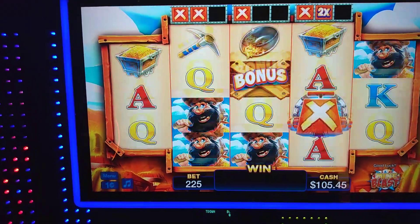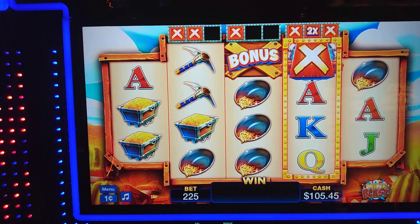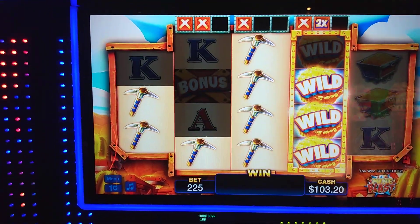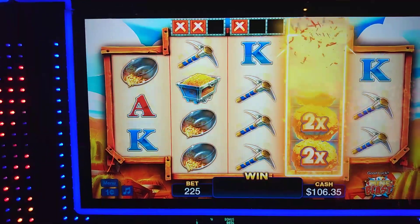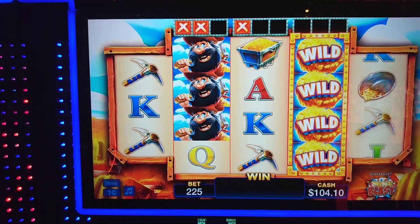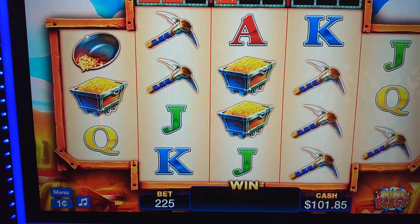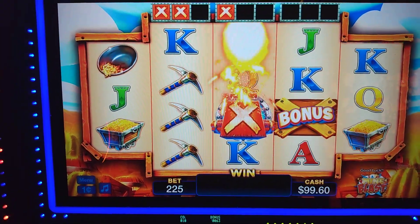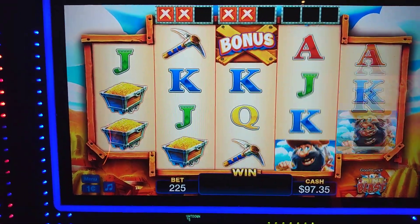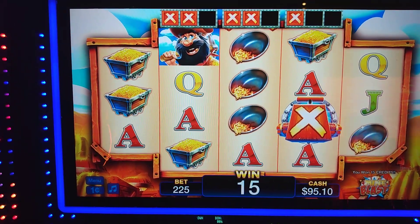Let's check the higher denominations. $2.25 — we raised the bet a little bit. $5.40 — we'll take it. Come on, nope.